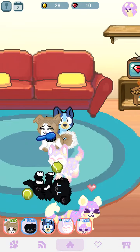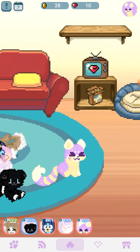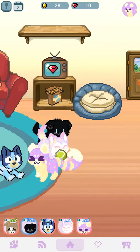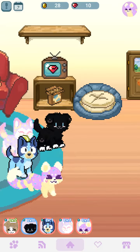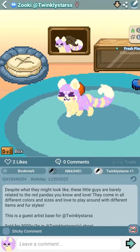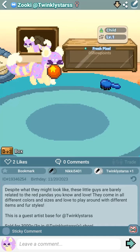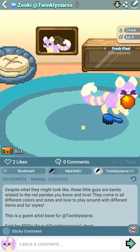What I decipher worth by is looking in the shop and looking at a series of pets. For example, these guys called Zookies, who look kind of like what he does but have no relation to them, are normally 3,000 coins.